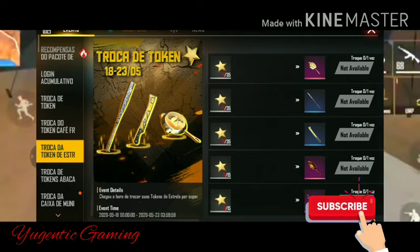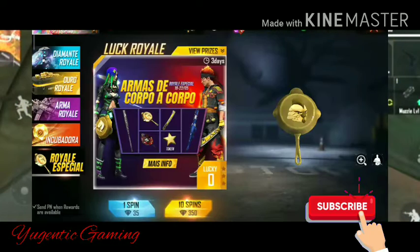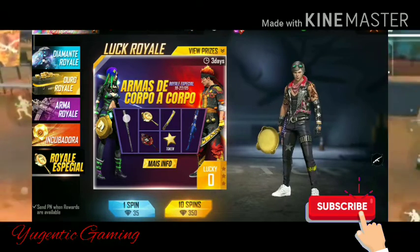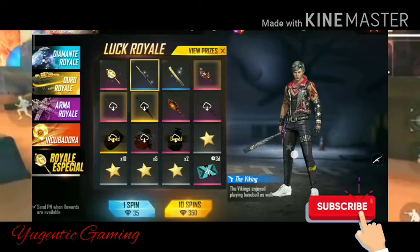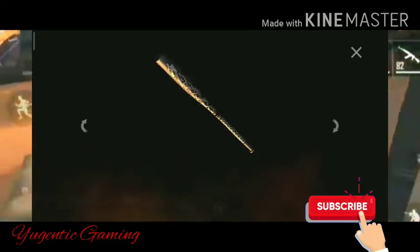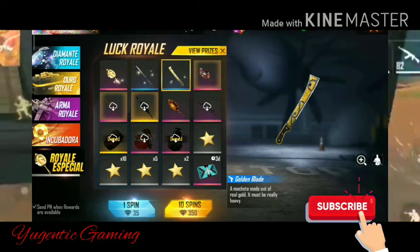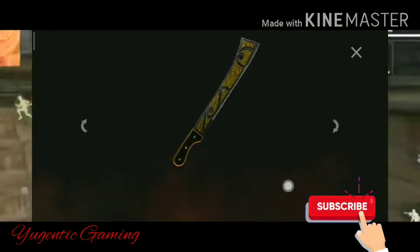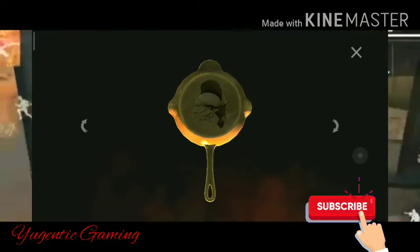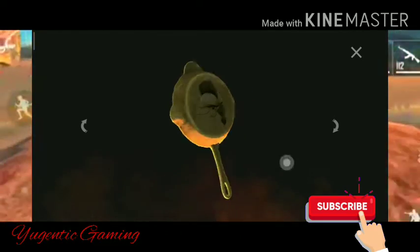Now I will tell you about this token. These tokens can be seen in Royal Special. We can see this token on the event page — pan and baseball skin return. If you look closely at this token, you'll understand how to get these skins.